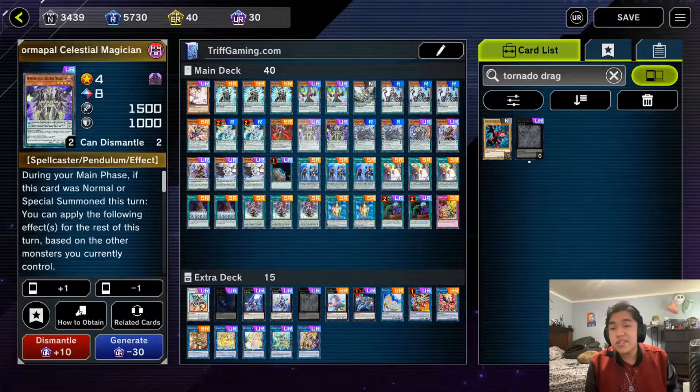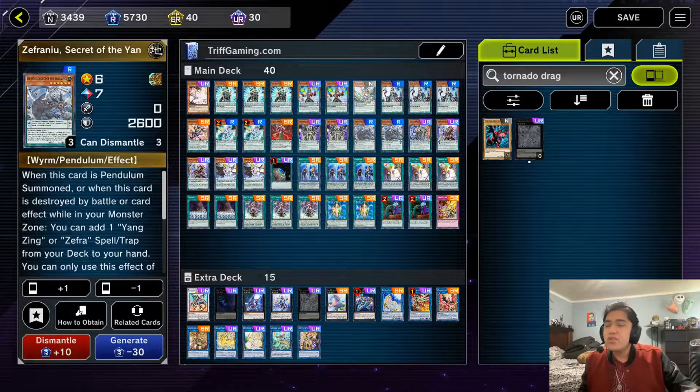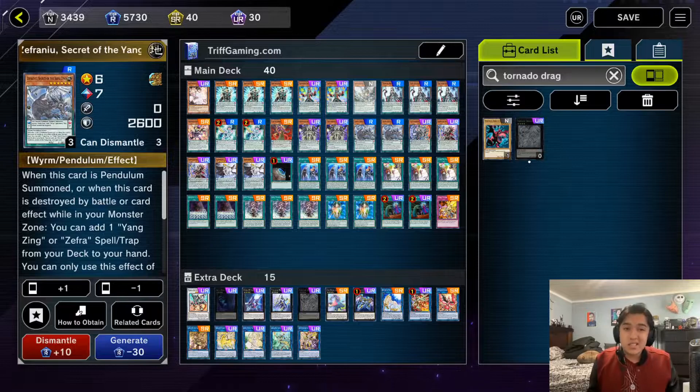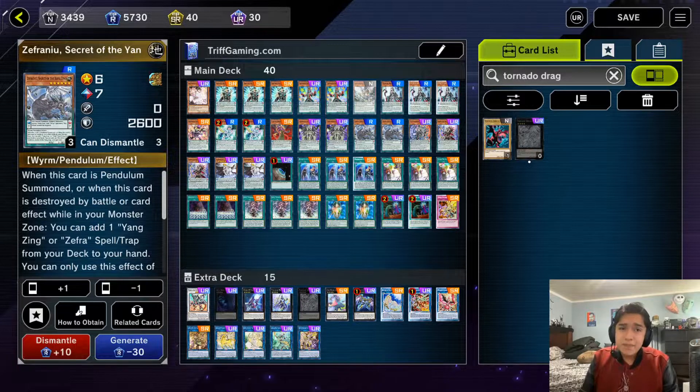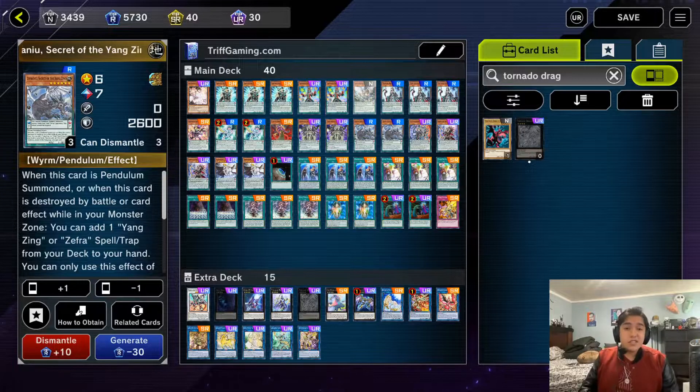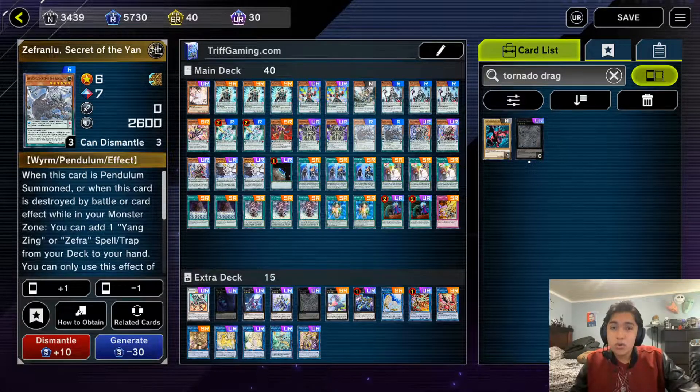We run two copies of Celestial Magician — a free search at the end of the turn that synergizes with the whole magician package. It's a powerful summon that increases its own attack to beat over sticky monsters and gets you any card you need for follow-up. Then we run two copies of Zephyra Nui. This is a soft brick in the deck — typically you want to send it off Zephyr — but even if you hard draw it, using its effect to search a spell is so powerful it doesn't matter.